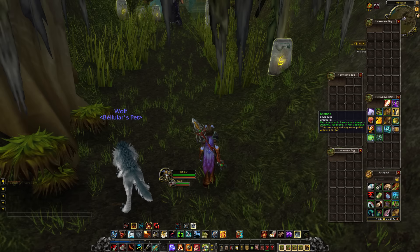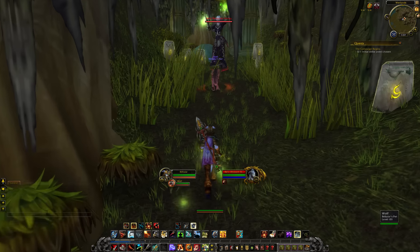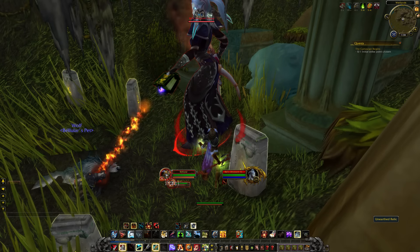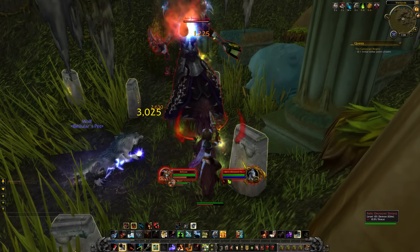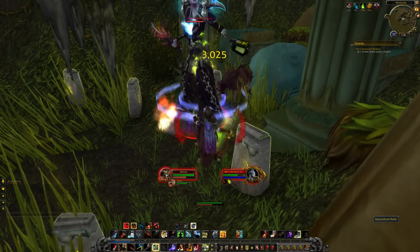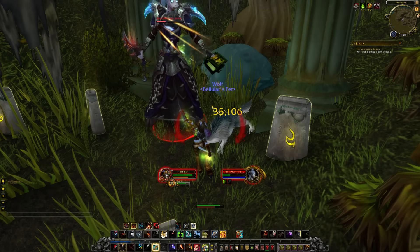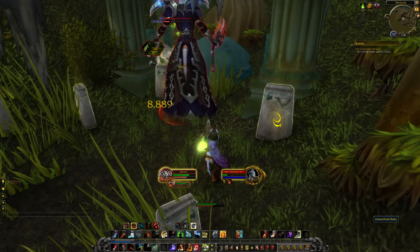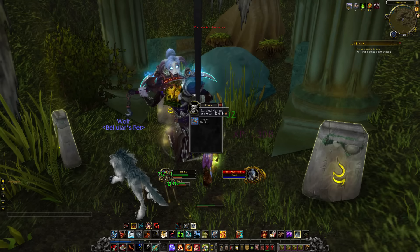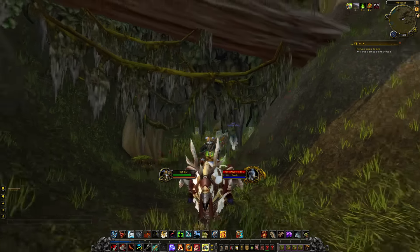Maybe, just maybe with those buffs we'll be able to take her out. She is actually dying quite convincingly - I'm definitely noticing the effects of those fell buffs. She's below half health. I messed up my Mongoose Bites and should have used Snake Hunter to maintain them, but it doesn't matter because she is completely dead. I got some Tangled Netting. That's just an example - you'll get some slightly more powerful rare mobs scattered about the place.